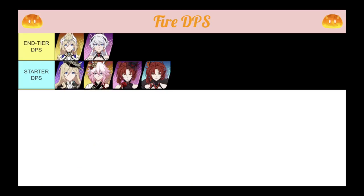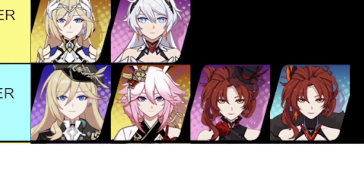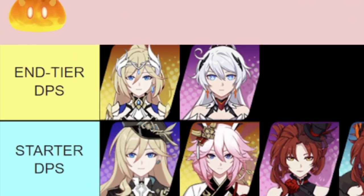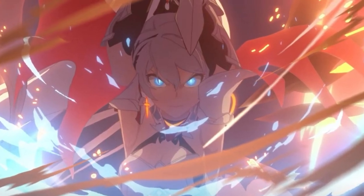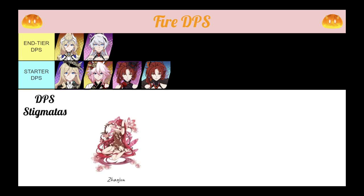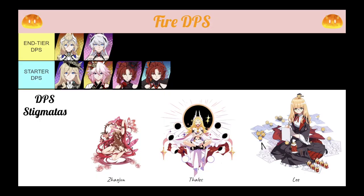For your Fire teams, starting DPS Valkyries include Valkyrie Gloria, Flame Sakitama, Vermillion Knight, and Blood Rose. Although these Valkyries work at the start, you'll ultimately want to aim for Herschel of Flame Echion as the main DPS Valkyrie — also known as the Herschel of Character Development. DPS stigmatas start off with the Wang Zhaojin Set, but do set your eyes on the Lee T.B. Dallas M. Set in the Foundry. Whale accounts or your Crystal savings can then be aimed for the Core-specific stigmatas, such as Herschel of Flame Echion's Himiko Set.